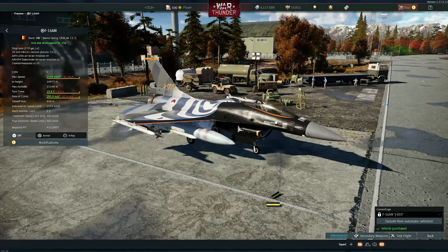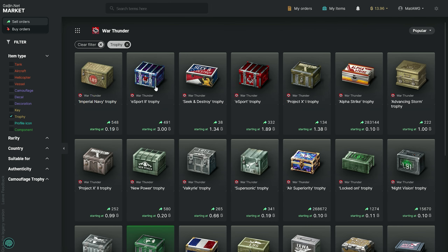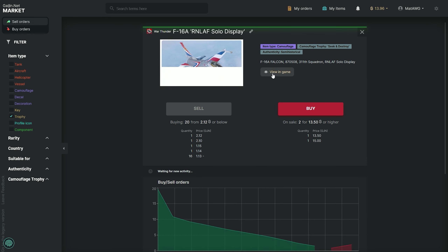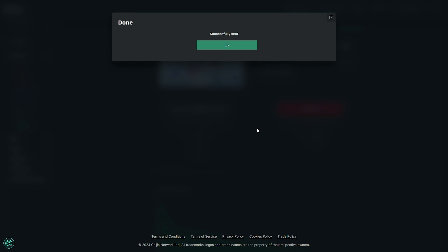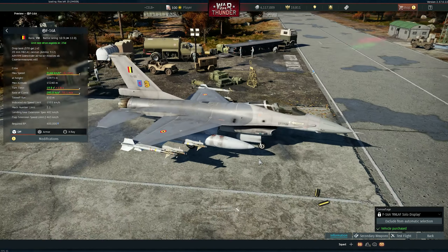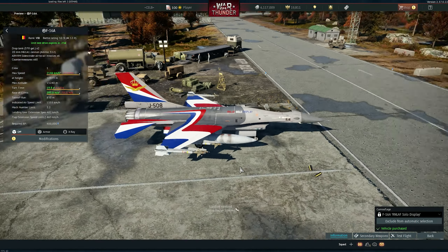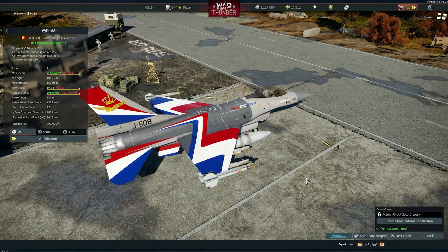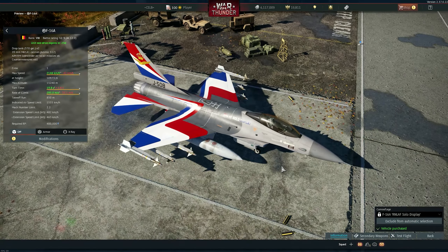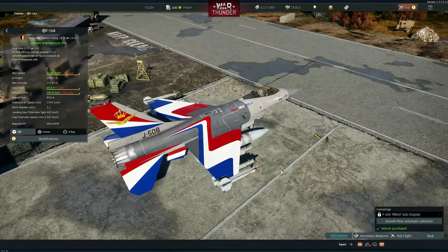It actually looks like the aircraft is breaking the sound barrier or something. Let's see the other ones — there's another one for the new F-16A, the normal variant, also from the Netherlands. This is actually the skin for any Max Verstappen fan to use — it's perfect for that. Very very cool skin.